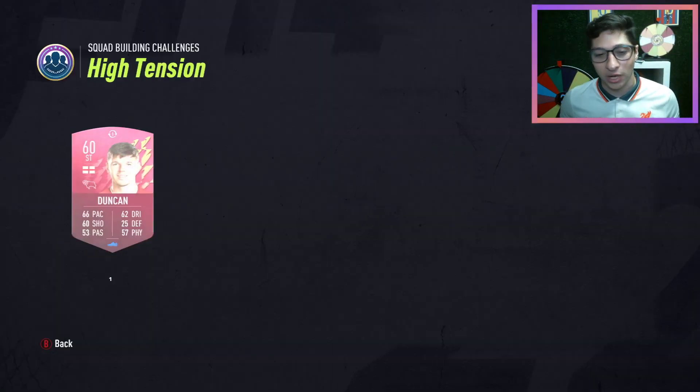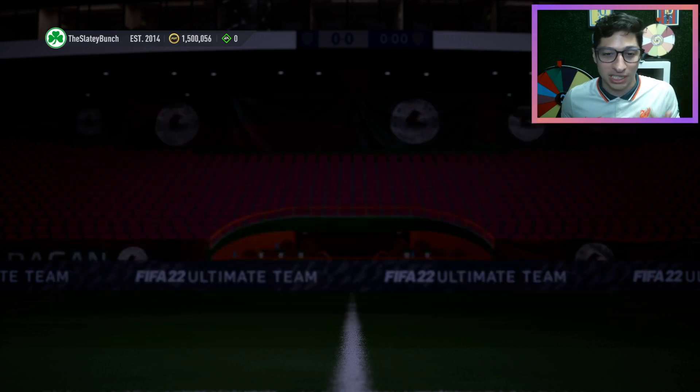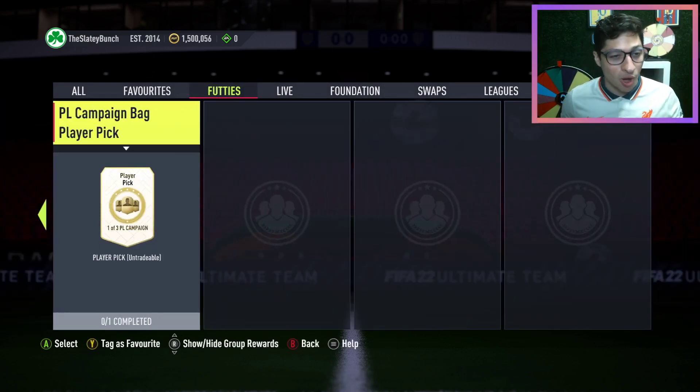We have a daily SBC for a token and a gold players pack, and we have a Futties Player Picks SBC where you can get one of 3 of any of the cards that just got released in batch 1 today. This is an 86 overall squad with 55 chemistry, and I'm going as fast as I can because there's still one more thing.